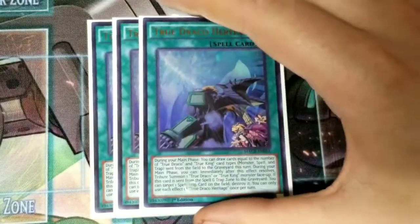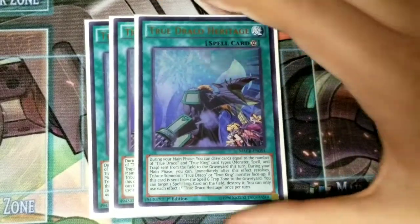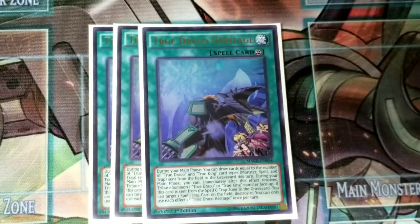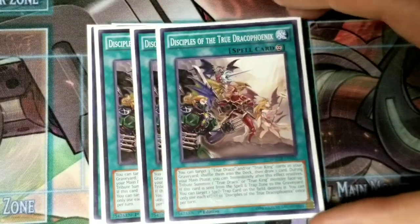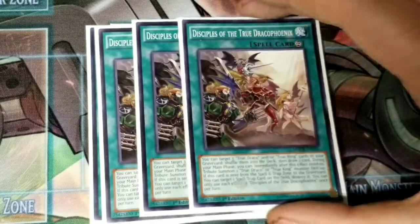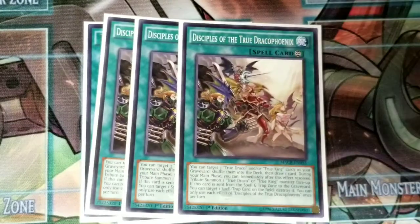Now for spells. You run three True Draco Heritage — it's really good just for getting extra draws. Sometimes you can get one draw, sometimes even two, but most of the time it's one. Next, you run three True Draco Disciples. You pretty much only use it as a tribute, but you need three just to continuously have tributes. And Heritage has that bonus effect plus a good regular effect, so it's just overall pretty good.